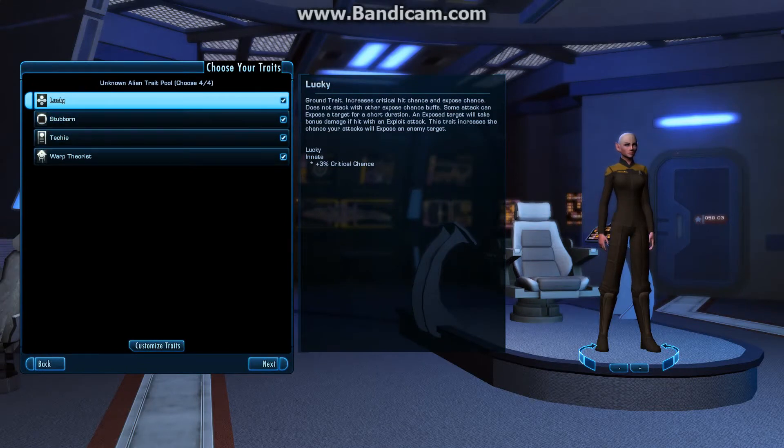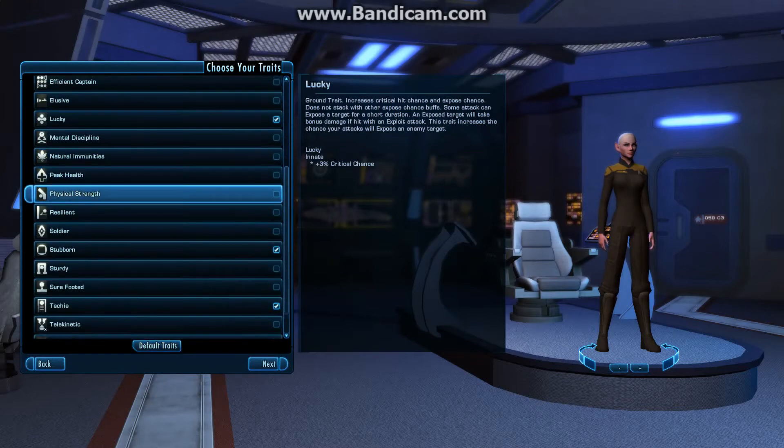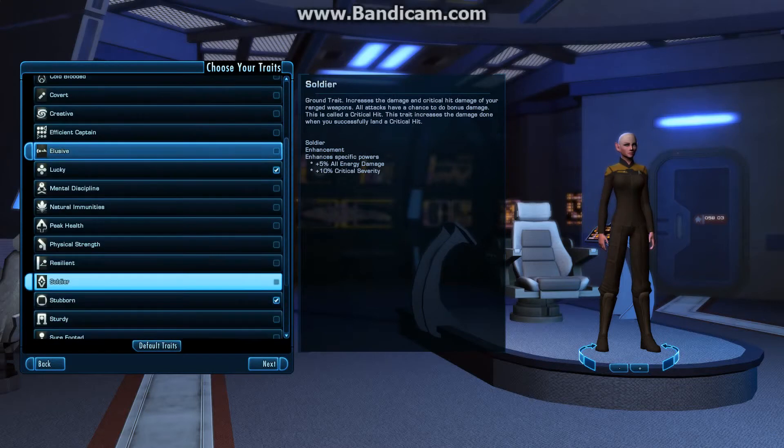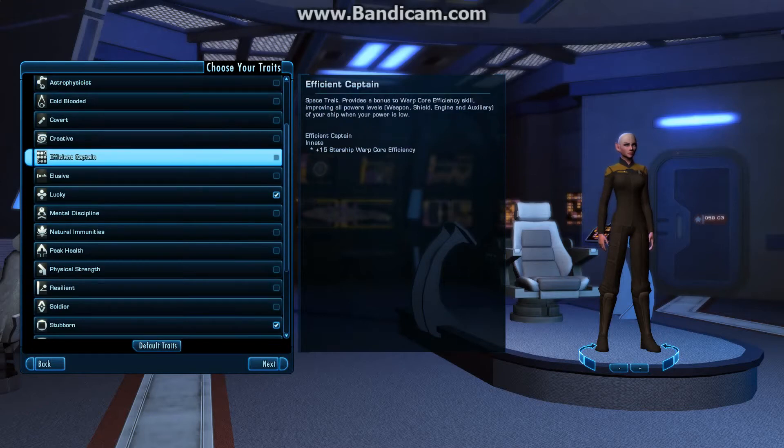There's nothing aliens have to take because there are all kinds of crazy aliens that do a lot of different stuff. So we're just going to take the default, though as you can see there are a lot of traits to choose from. Some of them are ground traits, which only affect you when you're on the ground doing an away mission. And some of them are space traits, which only affect you when you're in space.